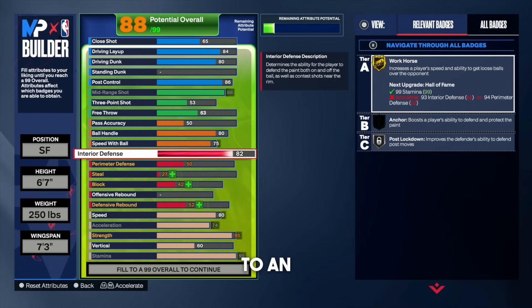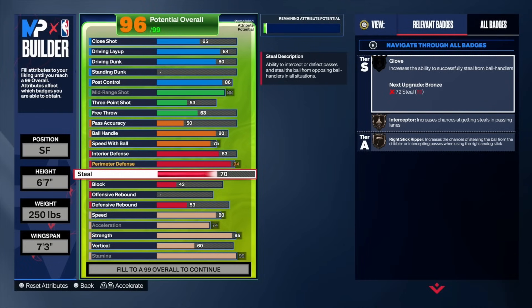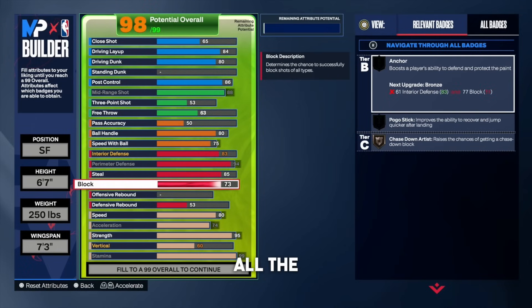For interior defense, put that all the way up to an 83 — we unlock post move lockdown on silver. For perimeter defense, we're going to rock with a 94. 2K just dropped a new patch updating perimeter defense, so you're going to be moving really fast at 94. The main reason I went with 94 perimeter is to get Hall of Fame challenger — little guards riding at the top of the key will get a consistent contest with Hall of Fame challenger. For the steal rating, rocking with an 85 so we get silver glove. I made this build before with 91 steal — it was a waste of money. 91 steal gets gold glove, and you do not get as many rips with gold glove. It is broken this year — silver glove is the way to go. For the block rating, put that all the way up to a 79.